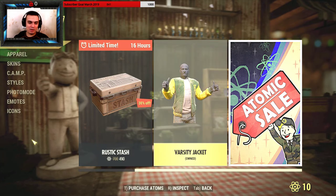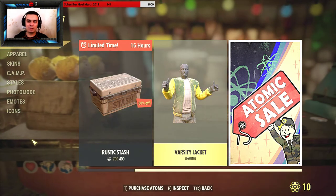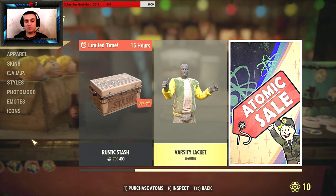The rusty jacket is still out there, and this is a free outfit. Just log into the game, go to the atom shop, go to the featured section, and find your rusty jacket — you'll be able to get it for free.